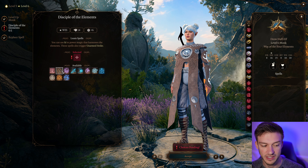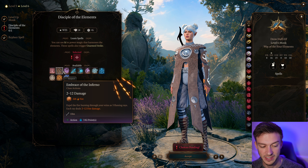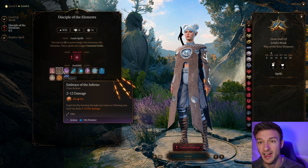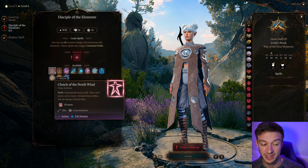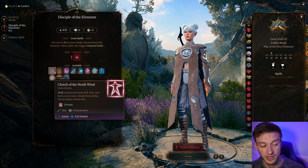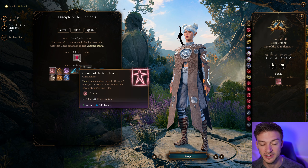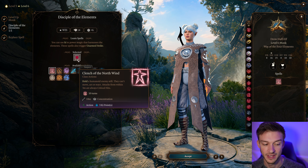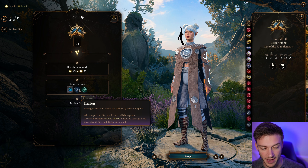At the next level, we get two really good ones. Embrace of the Inferno is basically Scorching Ray — it does three fire attacks and uses three Chi Points. However, I think Clench of the North Wind is actually better. It holds an enemy still; they can't move, act, or react, and attacks within 3 meters are always critical hits. So we can start with Clench of the North Wind, run in, and punch them in the face for a critical — extremely useful. Hold Person is normally a great spell, but having it here is great too. Stillness of Mind is also nice: if we get Charmed or Frightened, we can automatically cast it, which gives us an extra bonus action and returns our Chi Points.